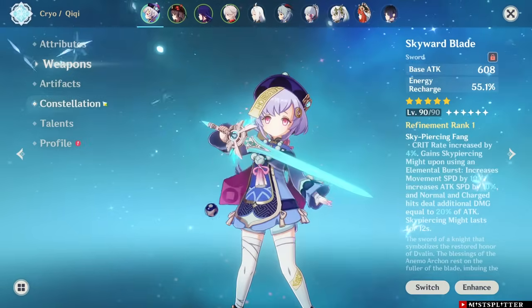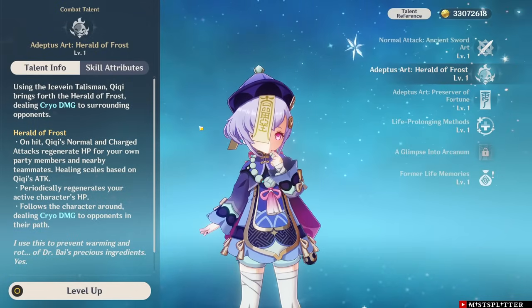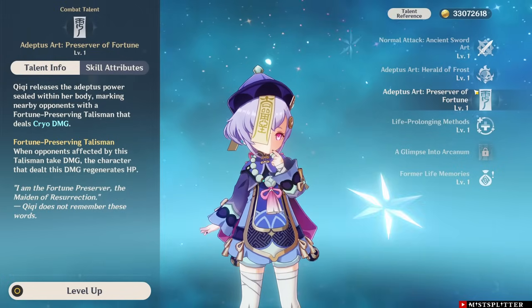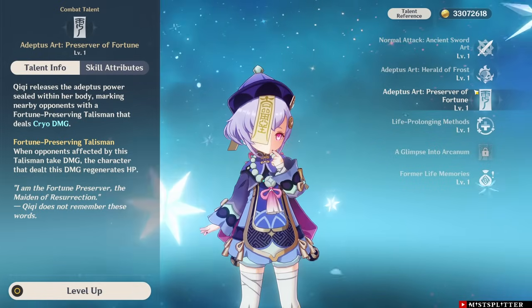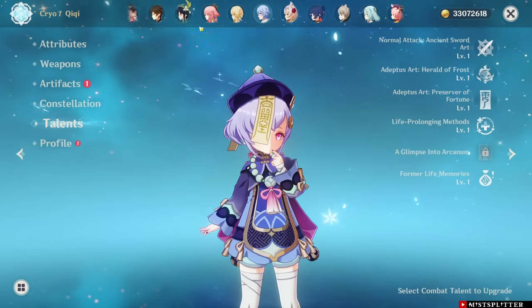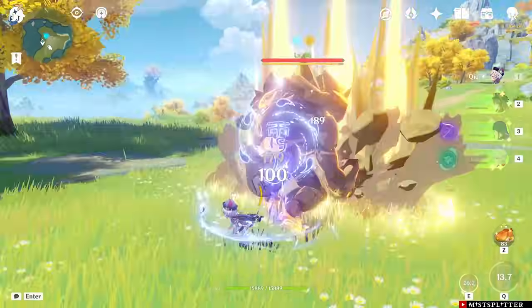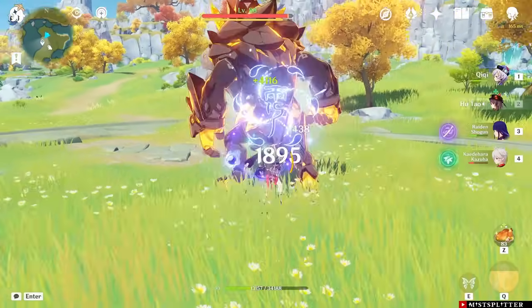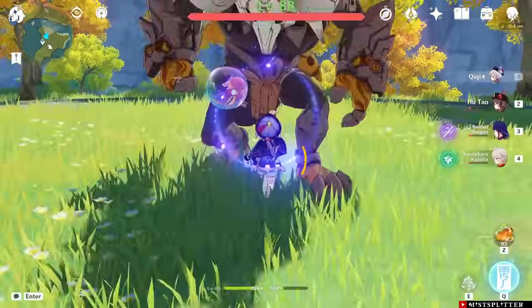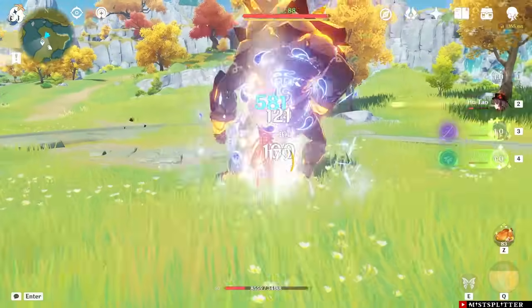Moving to Cryo healers, we have a lot — starting with Qiqi. My Qiqi is also barely built. Qiqi's Elemental Skill heals your active character, and when you're normal attacking on Qiqi she will heal the whole party. Her Elemental Burst marks enemies, and when your character's attacks hit marked enemies, the character that dealt damage will receive healing. For this rotation, I will cast both her burst and skill, normal attack on Qiqi for around 5 seconds, then switch to Hu Tao and start attacking. A well-built Qiqi could heal 5,300 HP per Elemental Skill tick; my Qiqi was doing 4,116 HP per tick. With the healing adjusted, she could generate 170 points, but you could gain more from Qiqi's team-wide healing with better rotations and longer on-field time.